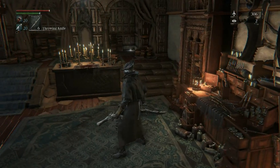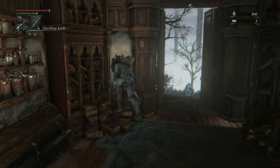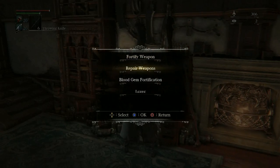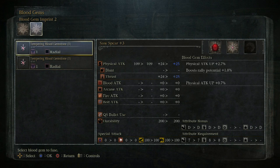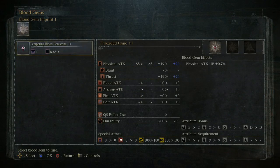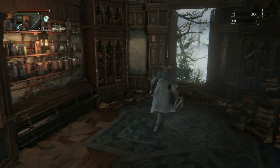Still can't access that table — we'll need something to trigger it, like the gems. Speaking of gems, I can put another one in. 'HP continues to recover' — this is pretty good. It has better physical attack up too. Let's equip this. I think this is good.